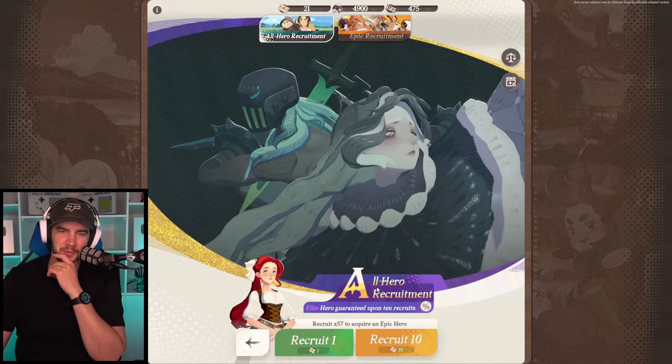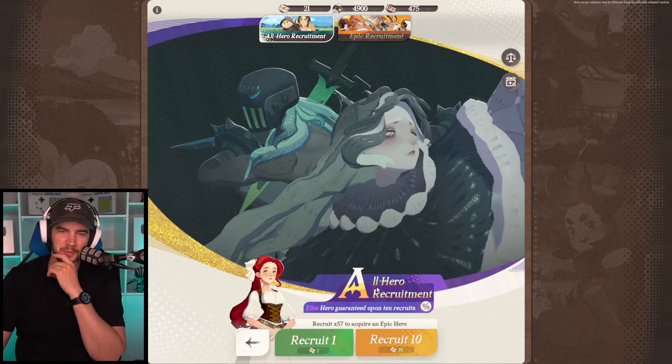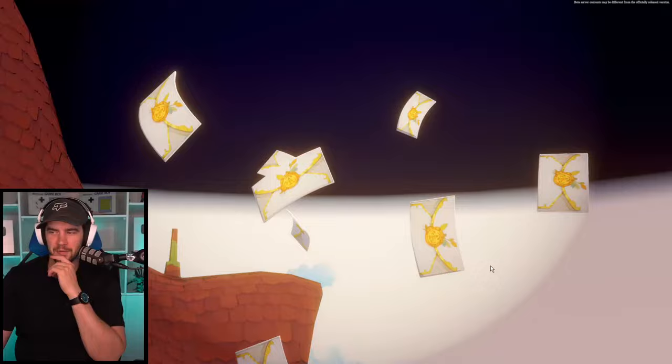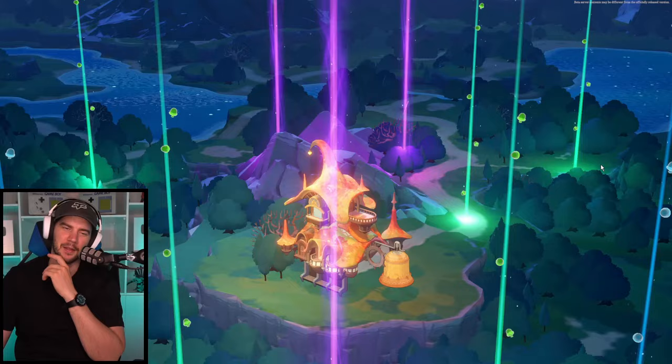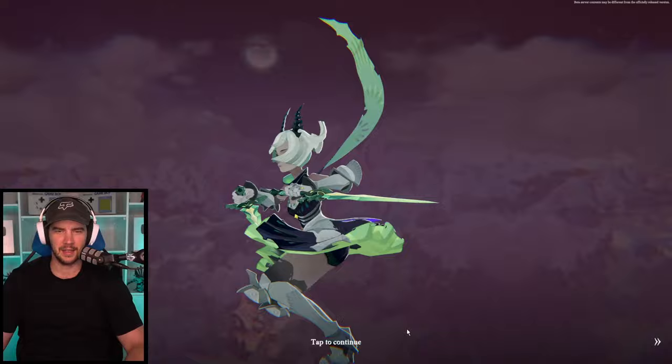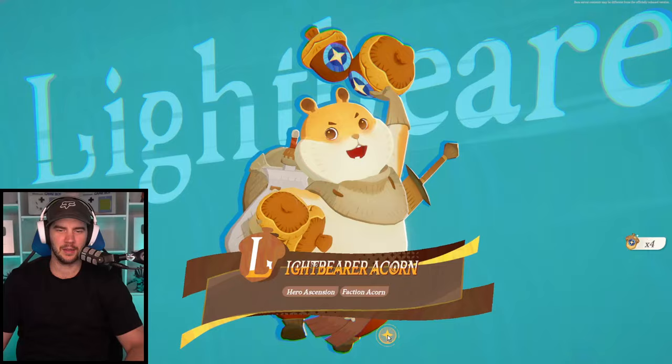Let's go ahead and pop some summons. We're way away from our pity on this banner — we've got 11 pulls and we're 11 recruits until pity. Let's go ahead and pop a 10-pull. Fingers crossed. We got three purples — you very often get multiple purples in your pools. I'm hoping for Hyperion copies really, since he's the one I'm carrying with. I'm also cool with Sylvanas.